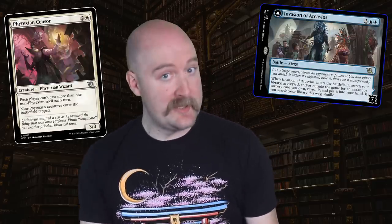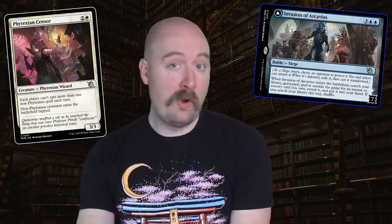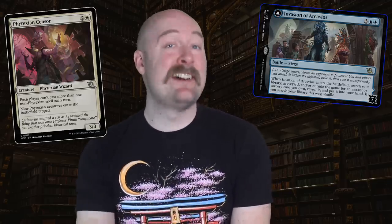Now let's take a look at what else happens in March of the Machine. The first side story takes place on Arkavios, and it's called A Radiant Heart. The invasion is already underway. Many of the Strixhaven faculty members have been completed, which poses a danger to the students, and that's before they're given a task by Liliana.